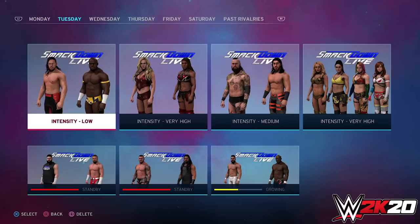Let me know what you guys think about these updates to universe mode — what were you expecting versus what you got? Again, no GM, no draft. That's disappointing, but it is what it is at this point. We kind of know what to expect. I'm looking forward to some more information — I want to know more about MyCareer, which is obviously the thing I'm most excited about, and I want to know more about 2K Originals. There's still some stuff to look forward to finding out about.